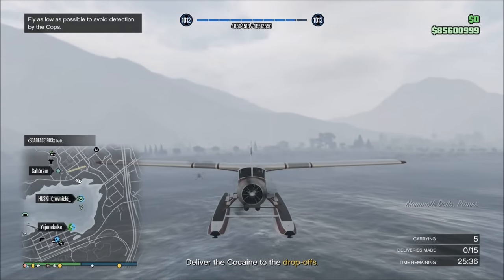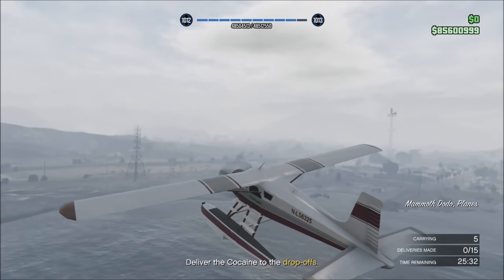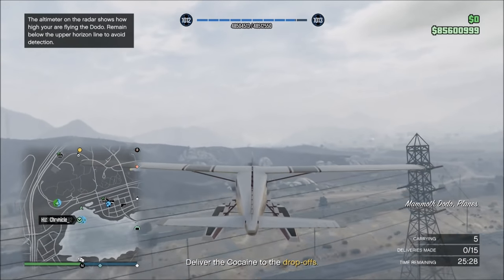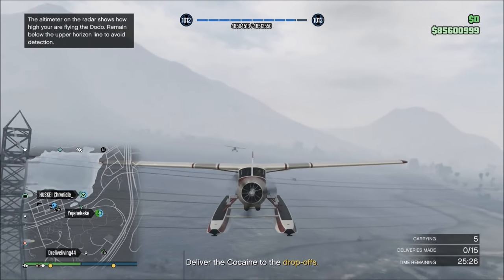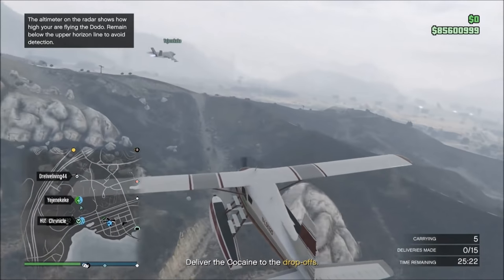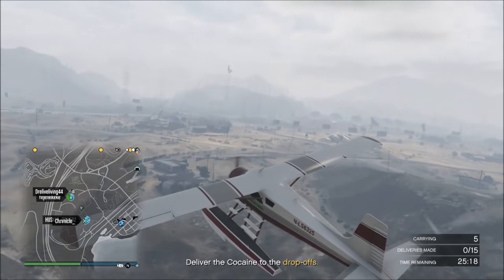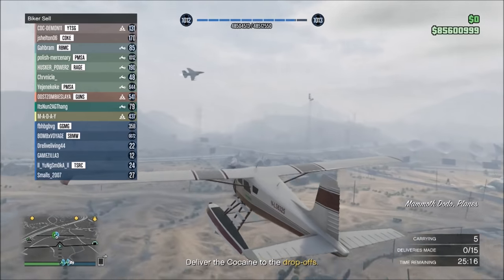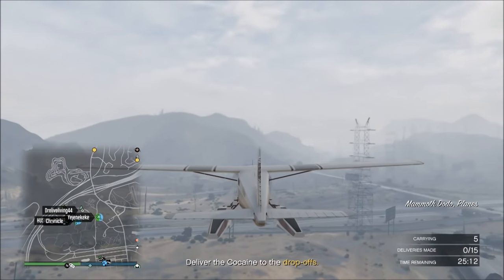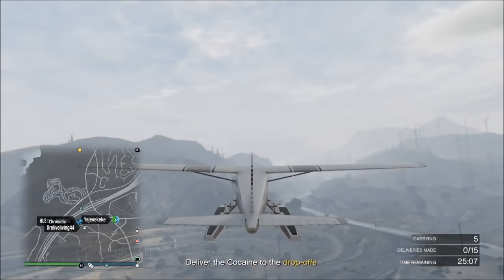Whenever you're doing these sell missions in the MCs, look for a pattern. Before you even move your vehicle, look at the map and determine which drop you want to go to first. Just because it's the closest drop doesn't mean it's the best one. For example, when selling UPS trucks in the city, there's often one drop that's closer, but the others are far on the coast — going from the coast through the city is a lot quicker and more efficient.